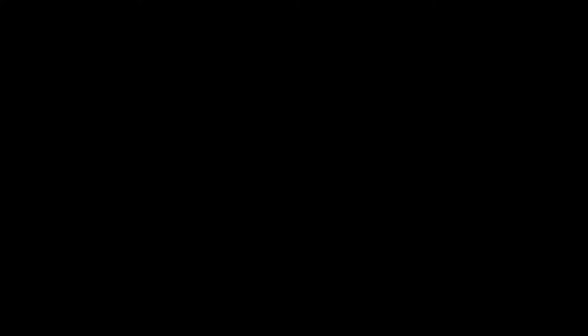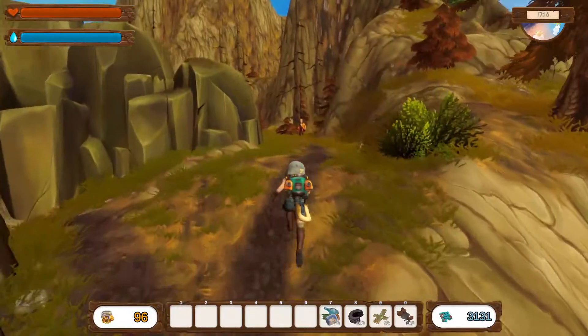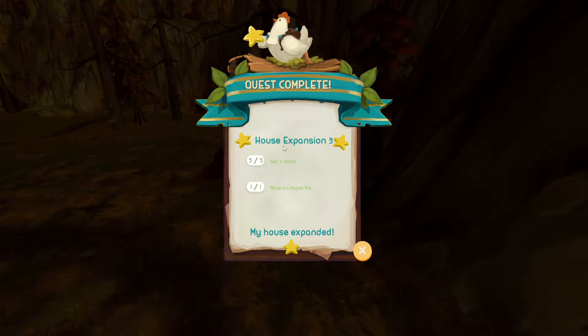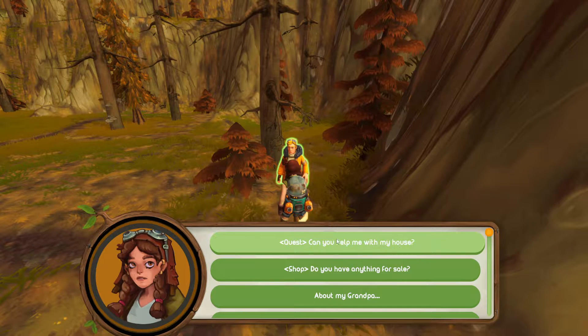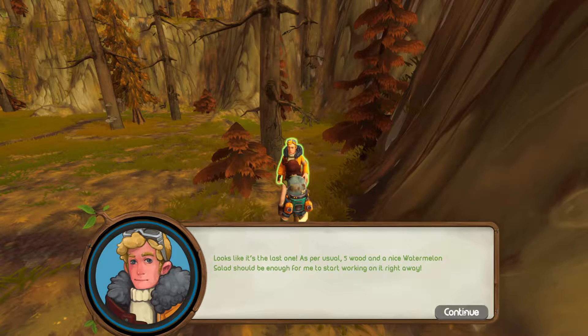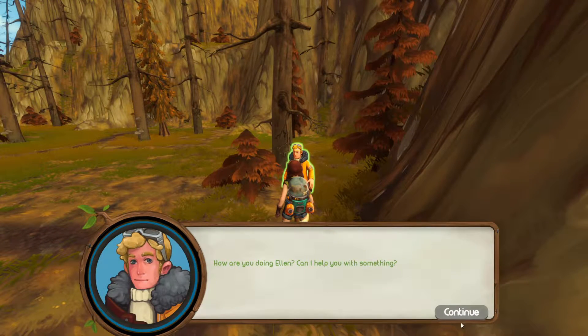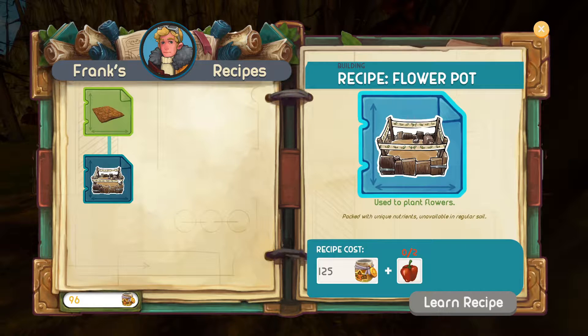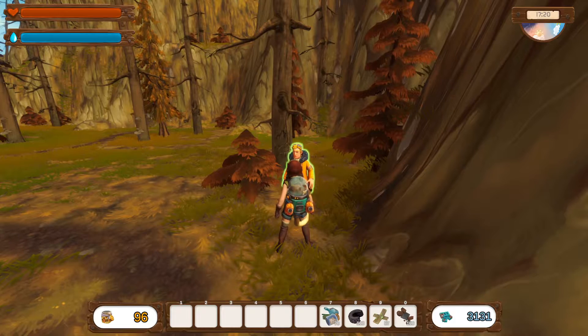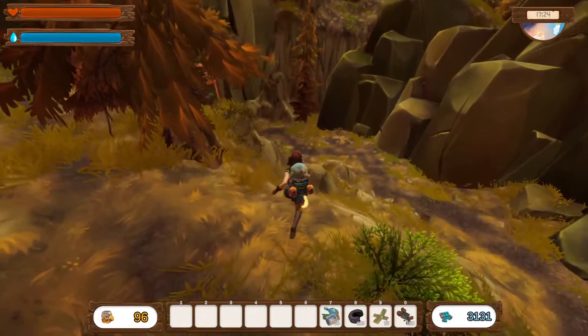Here we are — for some reason he's still hanging around up here and not by his thing. Can you help me out again? Looks like the last one is five wood and a watermelon salad. Well, we haven't got watermelons yet — that's the thing coming along. Does he sell anything? Oh, he does — flower pot! Maybe I should bring peppers next time. I really should carry something of everything.